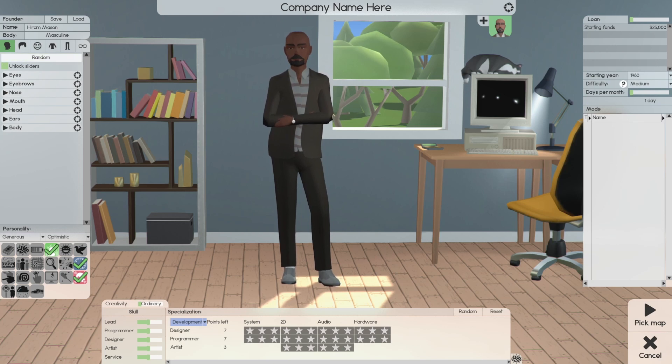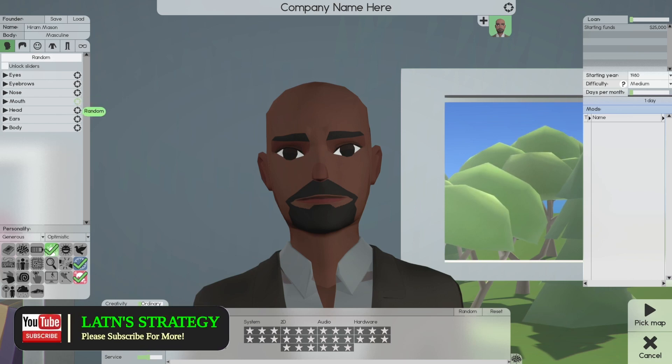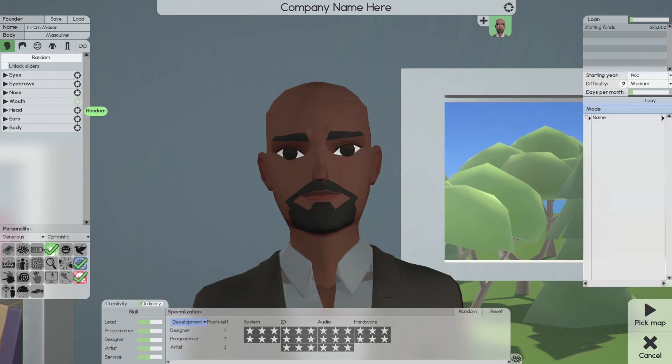Starting here, you can lock or unlock sliders — I'll show you that in a second. Let's go to eyes — there are different eye types, from sinister to regular eyes. Then eyebrows — less bushy or more bushy. You have more control with the sliders, which I'll show in a minute. Nose has the same types of options. Mouth options include big mouth, big lips, and small lips.